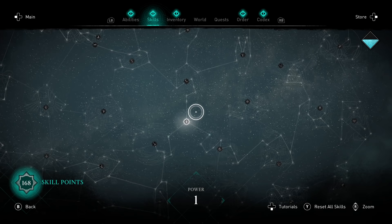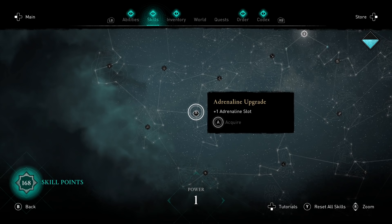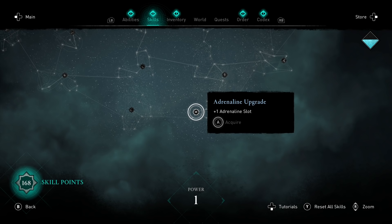One of the most important things in Assassin's Creed Valhalla are the Adrenaline Bars, because you only start with one. There's an additional one in the Warrior Tree and another one in the Assassin Tree. Both can be reached quite early, but there's also a third one way down in the Hunter Tree.